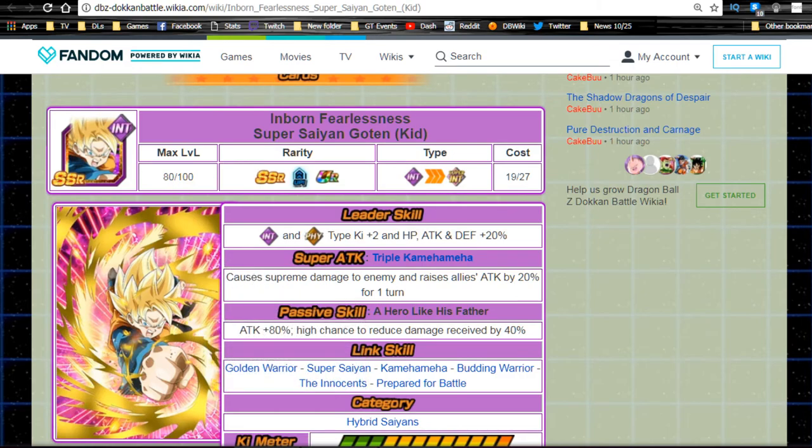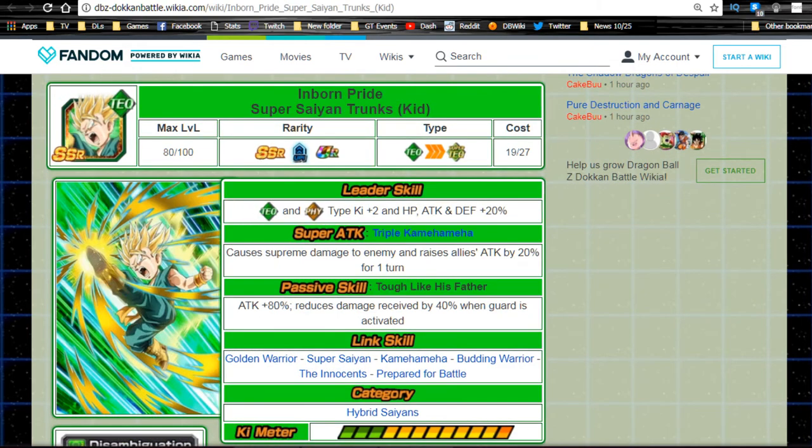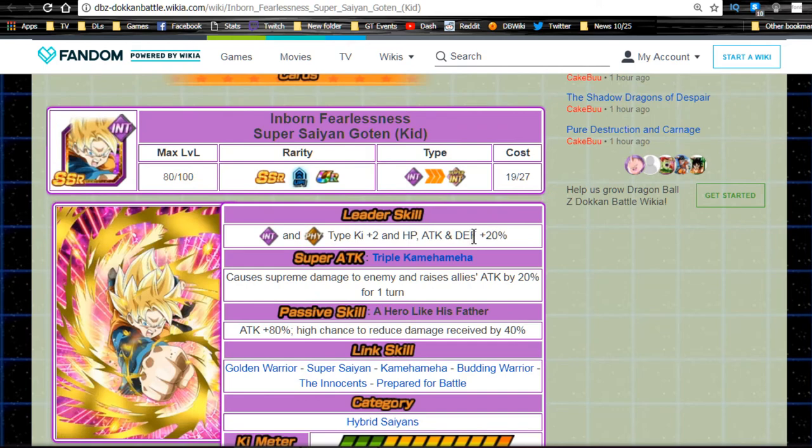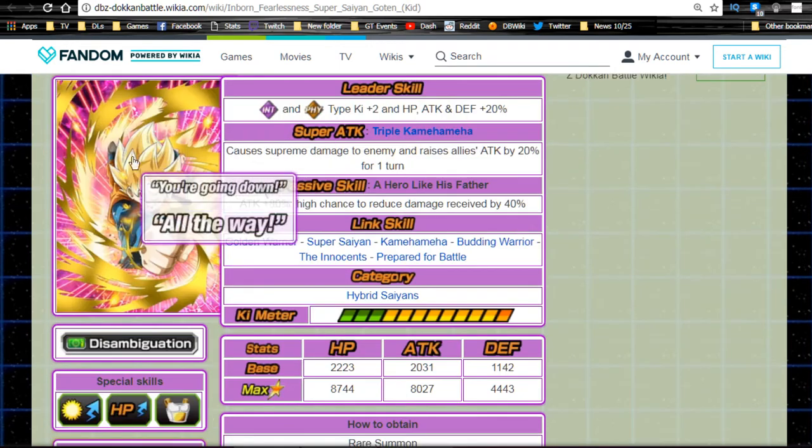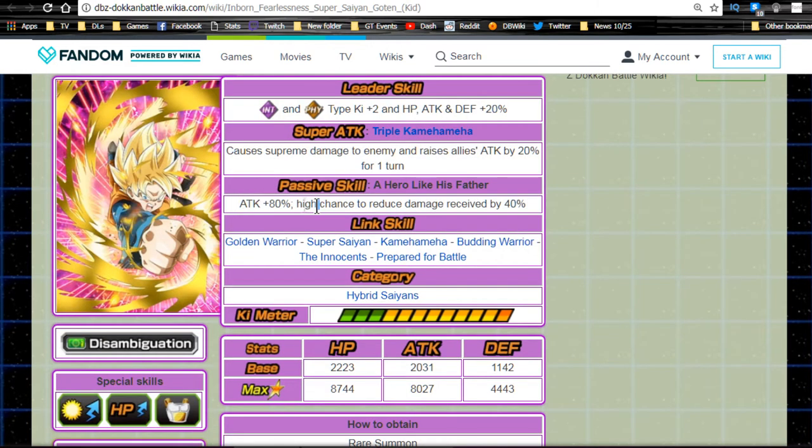Interestingly, they both cover Intelligence and Physical — you'd think one would do Physical and the other Agility, given their counterparts. HP/Attack/Defense +20%, supreme damage, and raises allies' attack by 20% for one turn on super attack — same as Trunks. He also gets attack +80%.